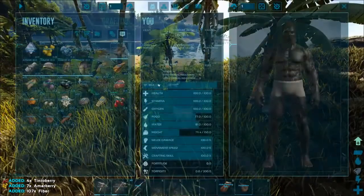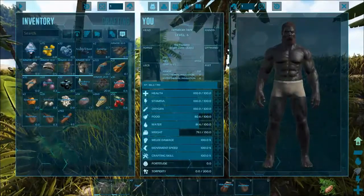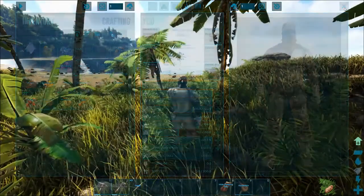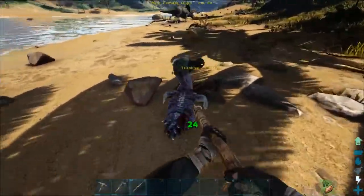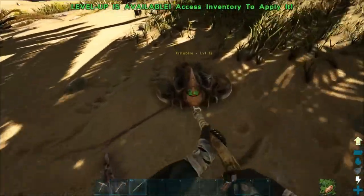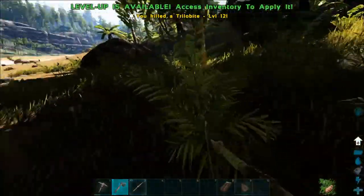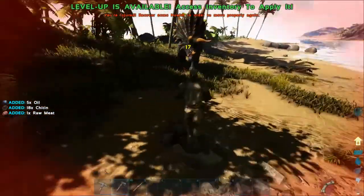I've got a macro on my mouse to toggle spam of the E button, which helps me harvest materials and eat berries quickly. Putting my cloth on. Early game fiber is pretty difficult to gather in large quantities. I spot a trilobite — let me go check that out. I accidentally hit a trike and it killed me. Hopefully it doesn't put me in a weird spawn — it puts me right on the beach. Going to go collect my stuff.